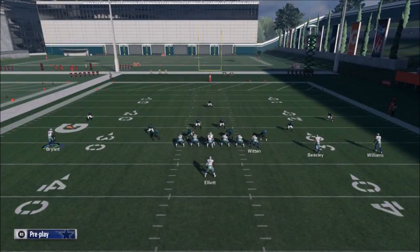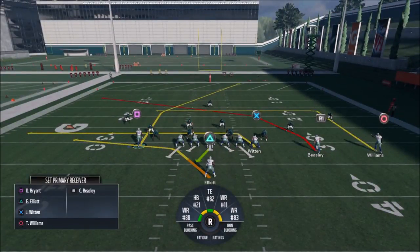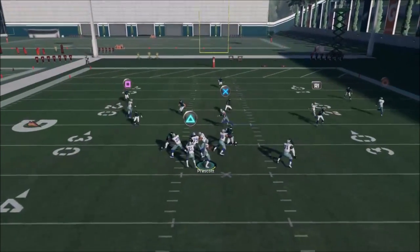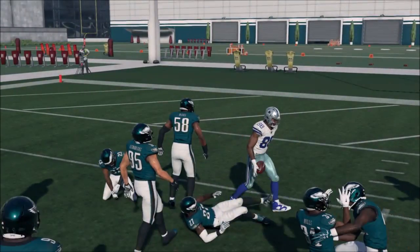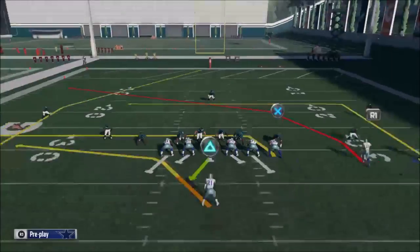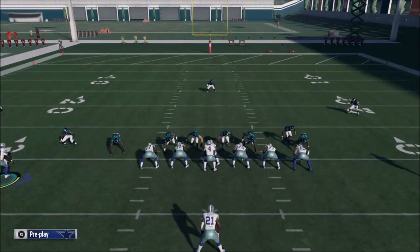We're going to run this a couple times. This looks like a cover three, so pre-diagnosed I know right away that my square route is going to be open. I don't recommend taking away Elliott — Elliott is such a good route. The second you hike the ball, hit that R2 route and you should have that right up the gut there. Look at that — 25 yards, easy money, real quick, hard to cover. You can see how even motioning Williams over there makes a pretty decent cover two beater concept to the outside. I really think Beasley is best where he is.